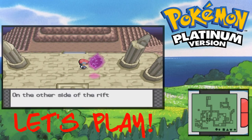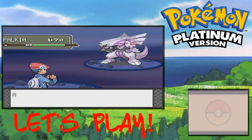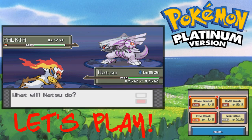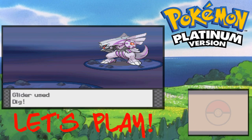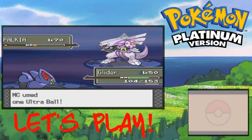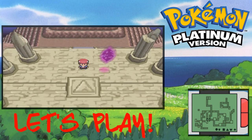There we go — just like I thought. On the other side of the rift it's a bizarre place. It's Palkia! Will you challenge Palkia? Yes sir, we want that level 70 goodness. Hit it with a Fire Blast — did absolutely nothing. Hit it with Close Combat, another Close Combat, another Close Combat. Now he's slowed down — just throw a bunch of balls. It's usually not that easy to catch legendary Pokemon, but he got caught in one try, so I'm not gonna complain.